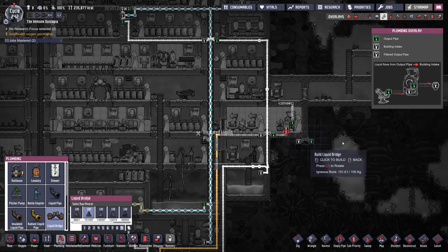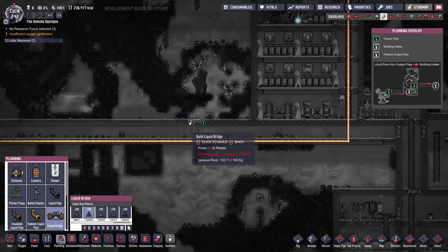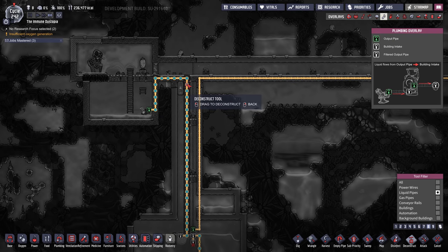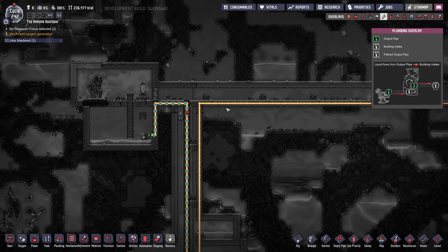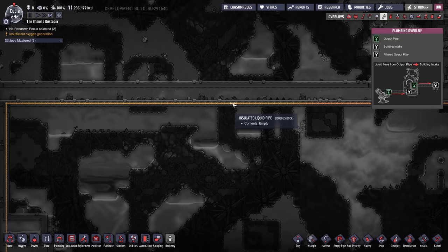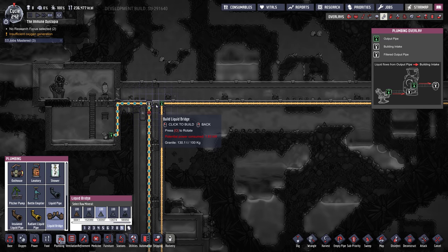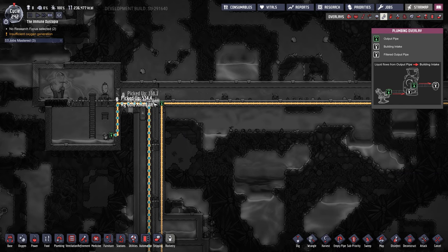We'll do a bridge, and we're going to start sending hot water in. I'm going to send it directly from this pump — that'll slowly heat up this pipe. Because it's insulated but not a perfect insulator, it'll be pretty good. We'll use a liquid bridge from here to here. Actually, I don't technically need to nick that pipe because it'll take precedence with the bridge, and it'll come over this way to the lavatories.